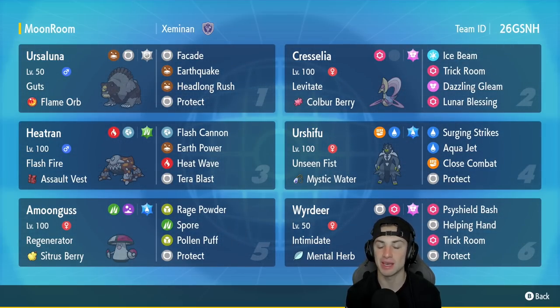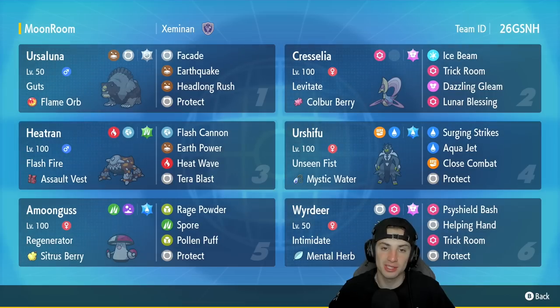Heatran's got Flash Cannon, Earth Power, Heat Wave, and Tera Blast for its four moves. Urshifu — one of the strongest Pokemon in Regulation D — is making its way onto this team with Unseen Fist and Mystic Water: Surging Strikes, Aqua Jet, Close Combat, and Protect. Amoongus is in our fifth slot as a nice support Pokemon and top tier within trick room. It can outspeed Pokemon in trick room and put Pokemon to sleep. It's got Rage Powder, Spore, Pollen Puff, and Protect with Regenerator and a Sitrus Berry.